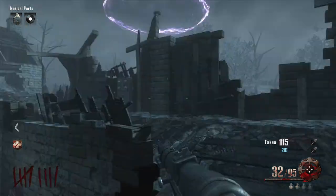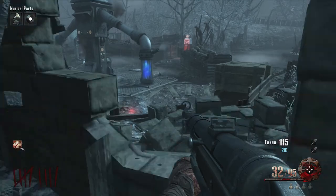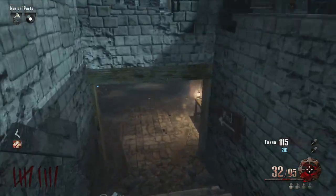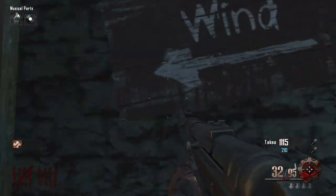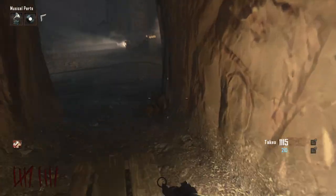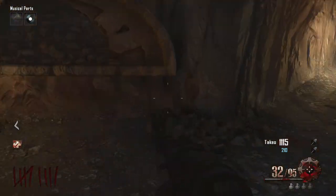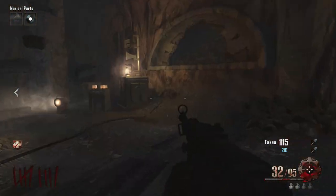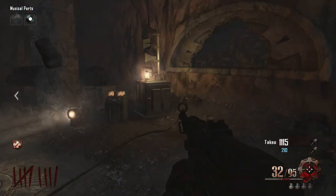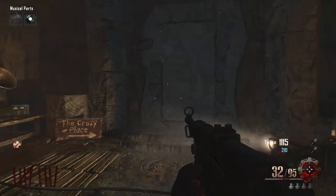Welcome back — we are at the wind shrine, which is opposite Jug and Generator 4. You want to go down the tunnel. Don't forget to pick up the music layer on your way out of where you came from. Now, just like all the other ones, you want to put the piece down and wait for the door to build.